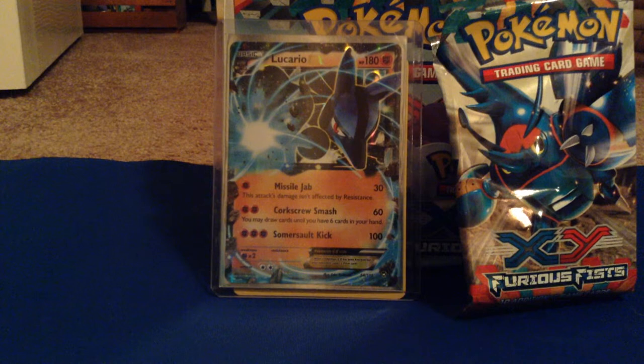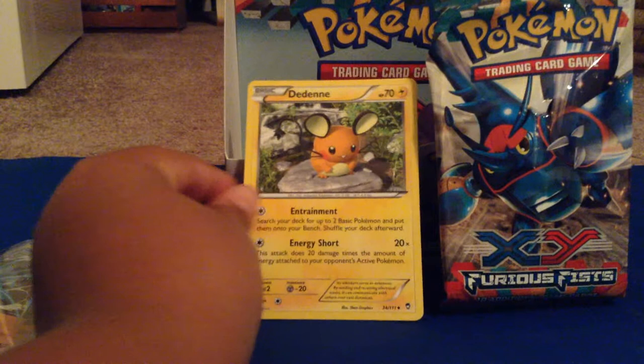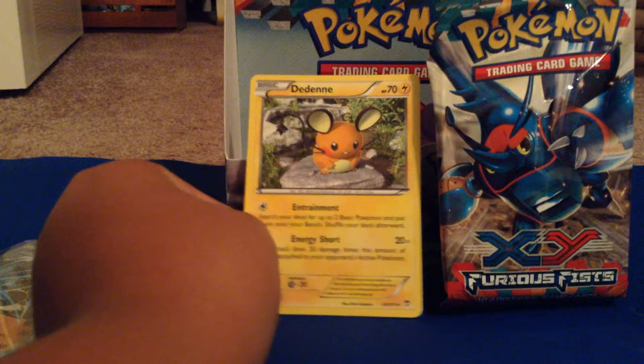I'm just gonna show off my little buddy Dedenne — I'm sorry, he fell over. Poor Dedenne! I'm so glad they came out with Dedenne, he's so cute. And as you can see in the corner, there's the Furious Fists symbol.